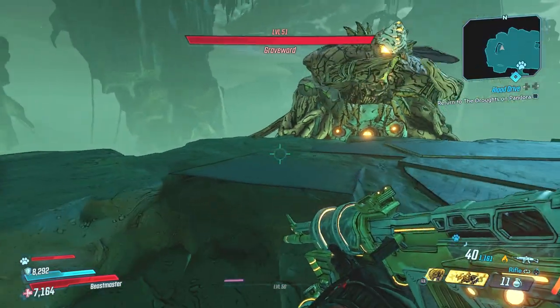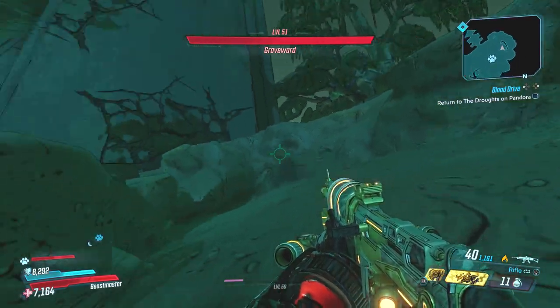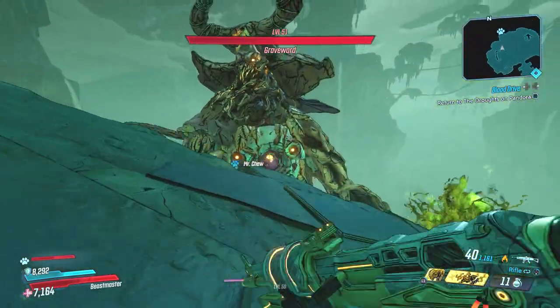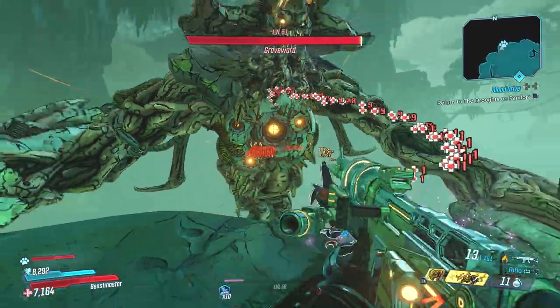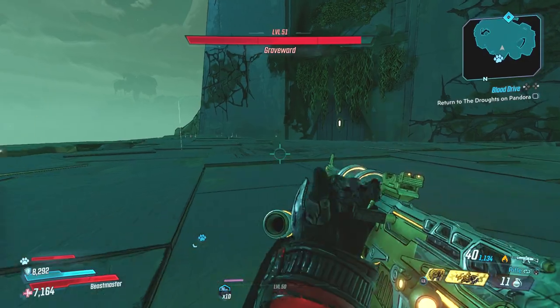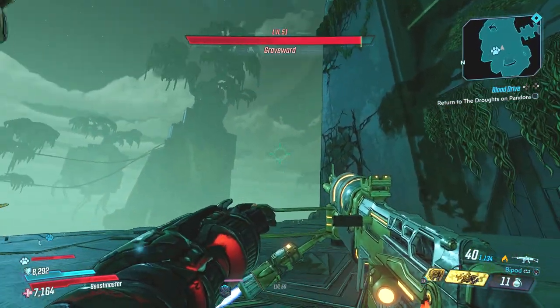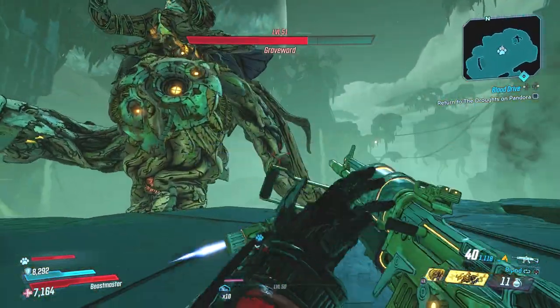Which is weird considering this gun is absolutely amazing. What's really cool about the Dictator, apart from its special effect, is that it can drop in any of the five elements. Let's go and test it out right now against everyone's favorite punching bag, Graveward. This gun is basically just a normal Vladof AR which isn't all that special, but what makes it special is that when you go to the alternate firing mode it actually gets a bipod — and then this happens.